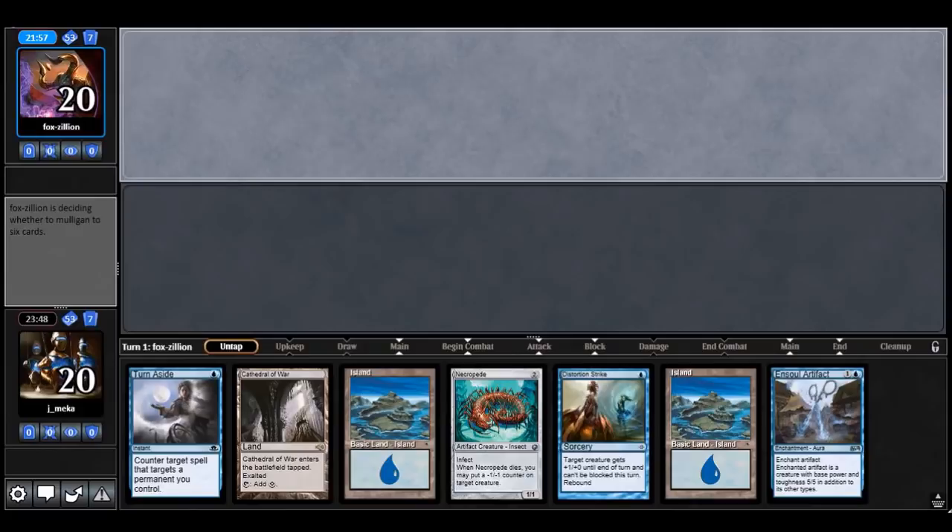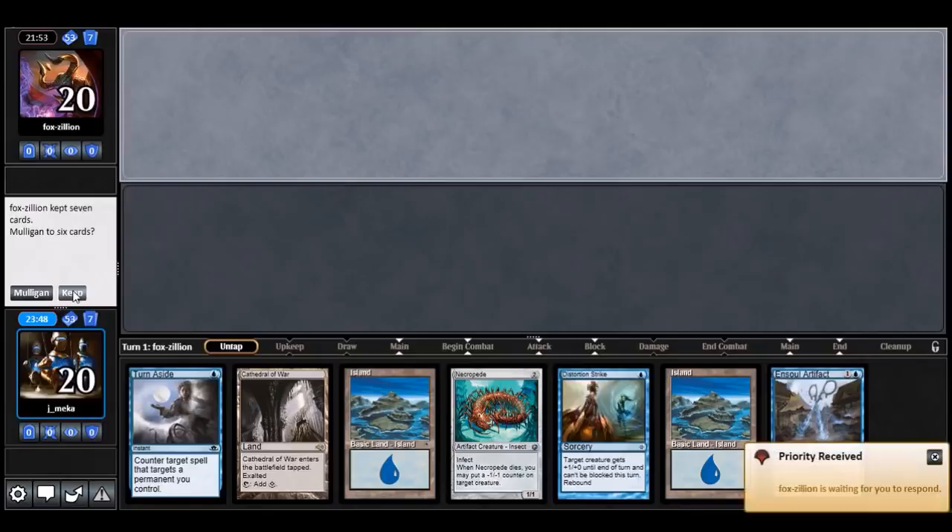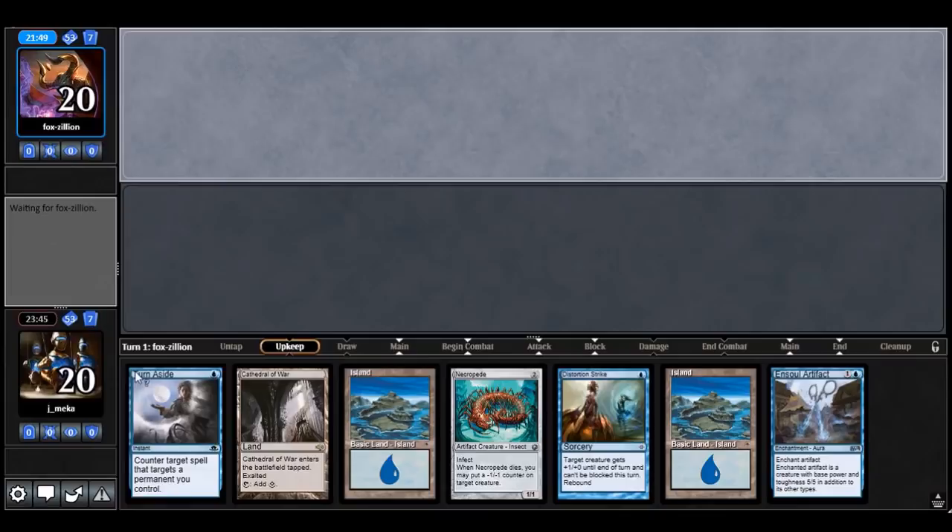Another great hand — this is actually the perfect hand. Literally perfect: Cathedral turn one, turn two a creature, turn three Soul Artifact with protection, and then an unblockable spell.